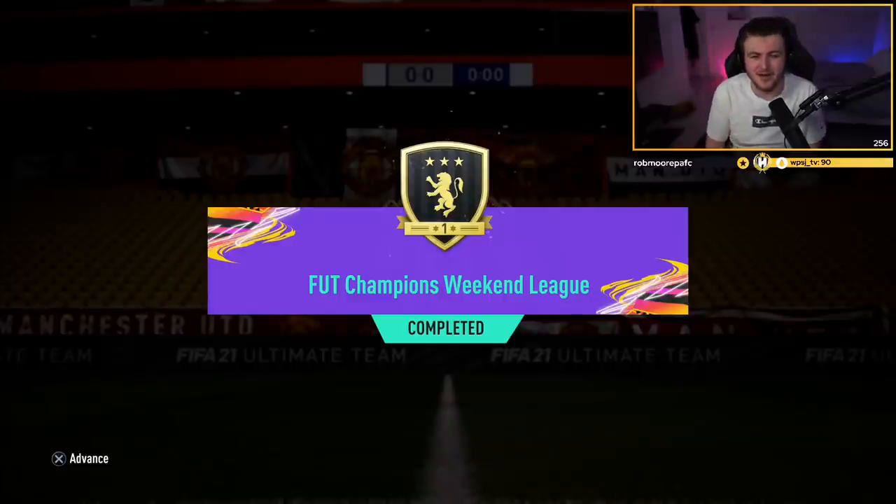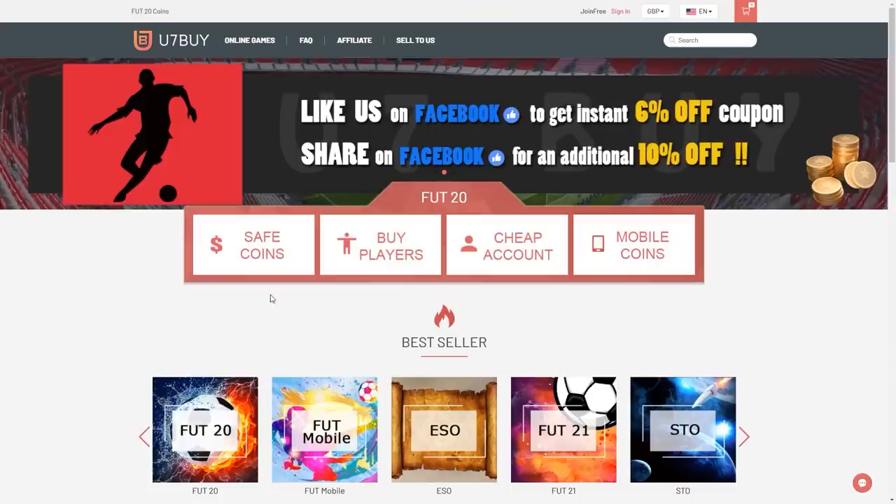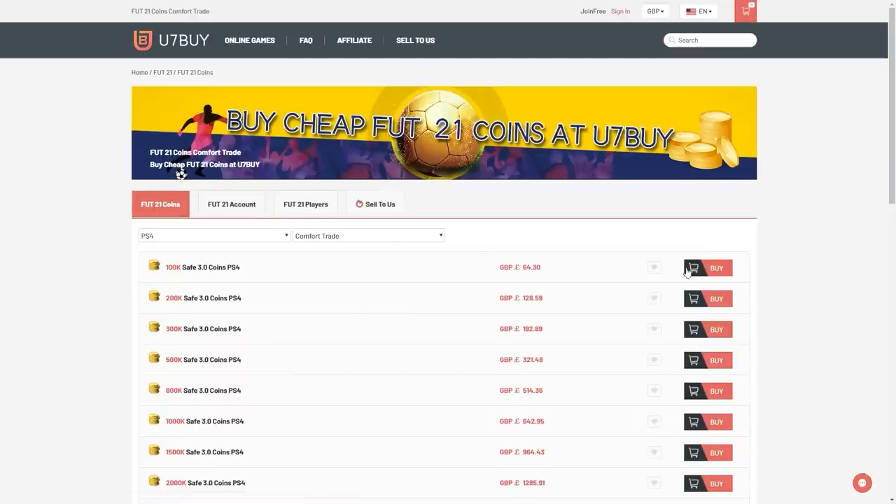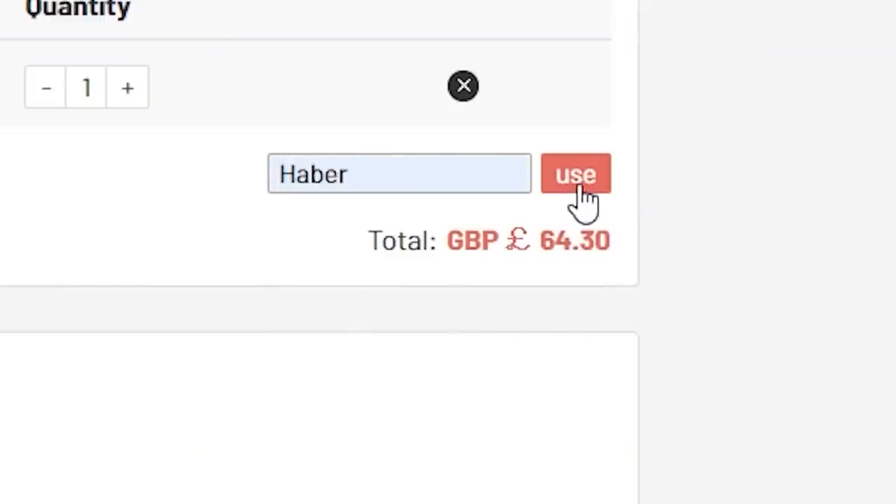How's it going guys? Welcome back to a brand new video. Today what I've got for you is FUT Champions rewards. For cheap, fast and reliable FIFA coins check out u7buy.com. There is a link in the description and use the code HABER to get yourself a discount on all of your orders.